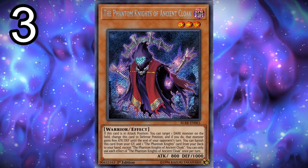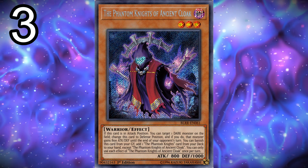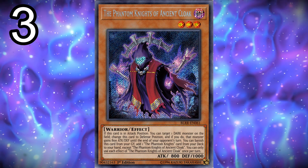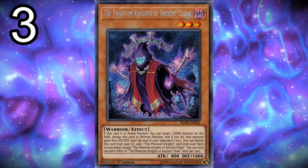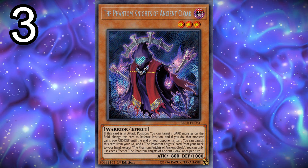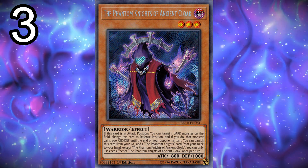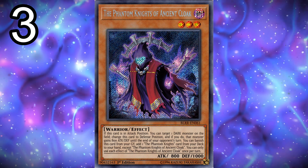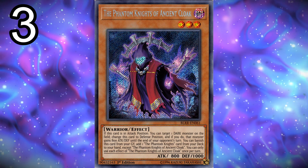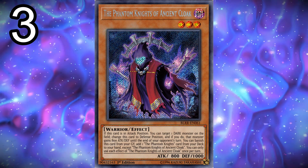First up, we play three copies of the Phantom Knights of Ancient Cloak. Most of the time you're going to be dumping it into the graveyard, because it has an effect where if you banish it from the graveyard you can add a Phantom Knights card from your deck to your hand, which is really good. Its on-field effect is okay — if this card is in attack position, you can target one dark monster on the field, change this card to defense mode, and that monster gains 800 attack and defense until the end of your opponent's next turn. However, most of the time you aren't going to use it for that.